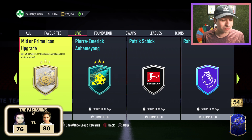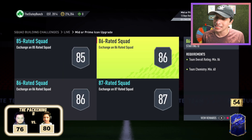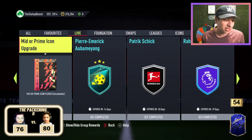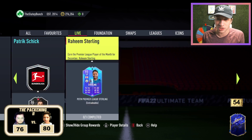Didn't see that coming. Earn a mid or prime icon. It is an 85, an 86, an 86, and an 87 requirement. I don't even think that's too bad. I mean, obviously you're most likely not going to get a card worth that value, and it's not repeatable. But once again, during Team of the Year, if you have a pack save, this is super available to you and easy to craft.